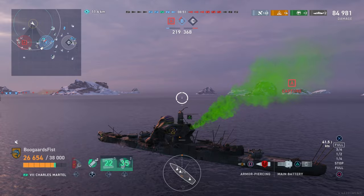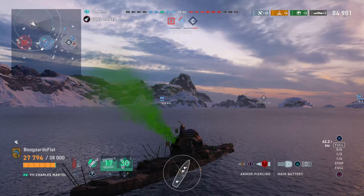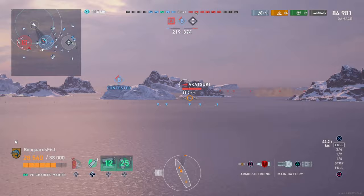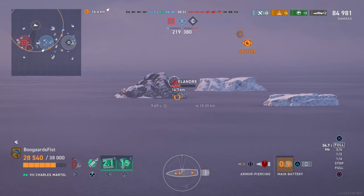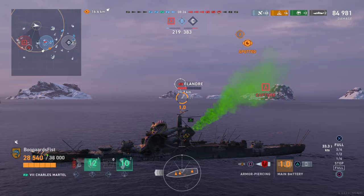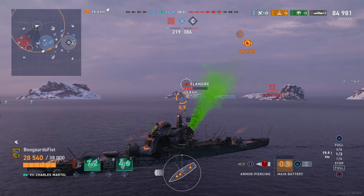Getting back to the crossfire that's developing: we have the Flandre directly south and then the Poltava moving northward. If we have a ship directly south and one getting more or less directly to our west, that's a 90-degree crossfire — that's very worrisome and I need to be very cognizant of it. The Flandre is sitting there broadside, trying to back up and protect himself from the guys to the east.